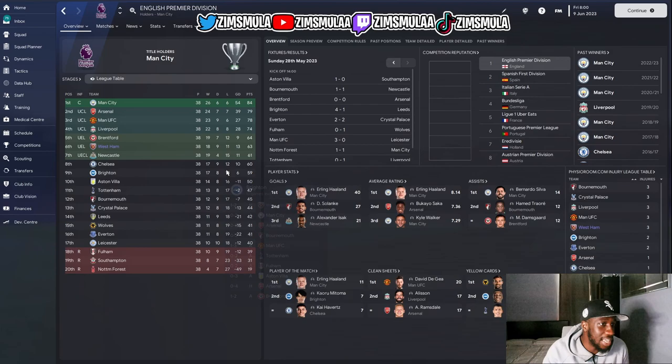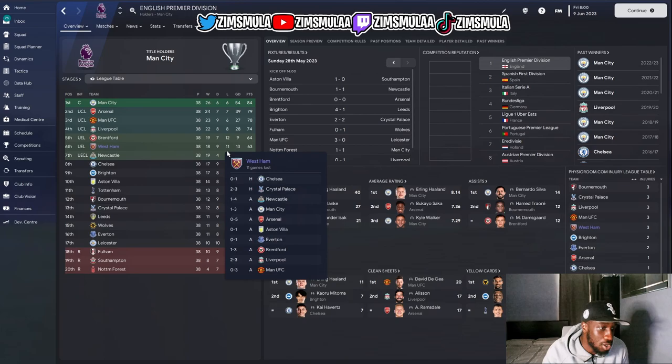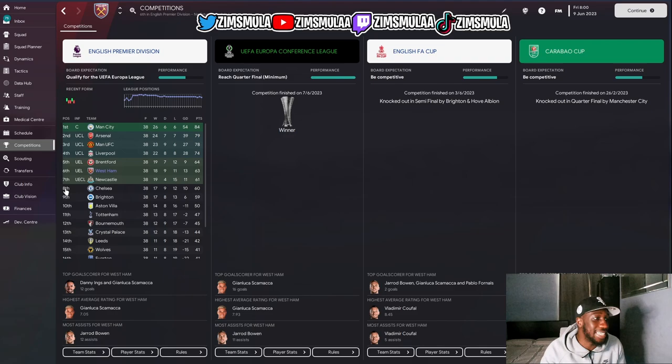In the Premier League table, West Ham finished sixth with 11 losses, 9 draws, and 18 wins — only 2 losses at home, the rest away. Crazy results include a 5-0 against Arsenal and a 5-0 against Man United.